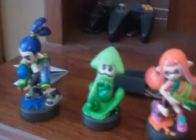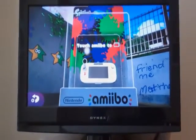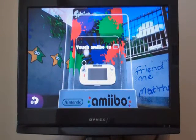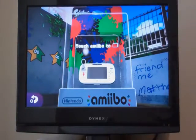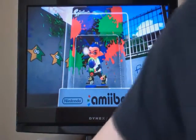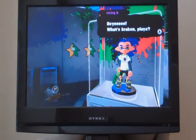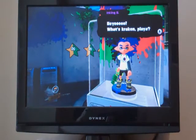Let's get this Splatoon game started. Now that I've got the tripod all set up, I will test out this Amiibo figurine. First, we'll start off with the Inkling Boy. Bam! Here we go. Basically, the Inkling Boy focuses on the challenges that have to do with the Splat Roller.